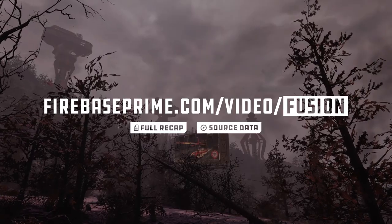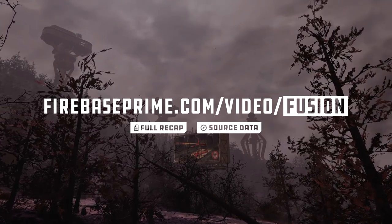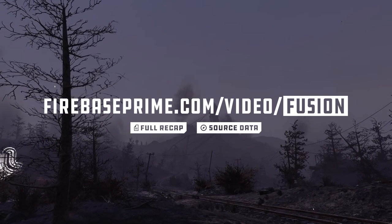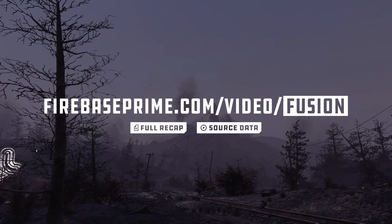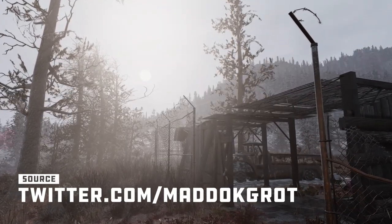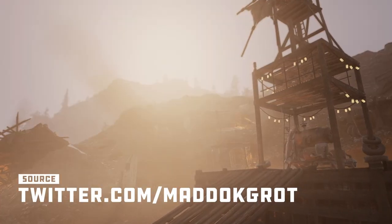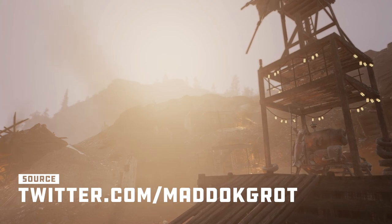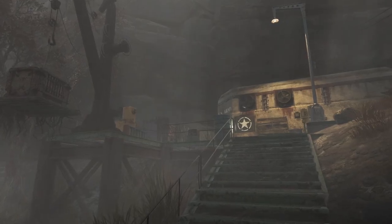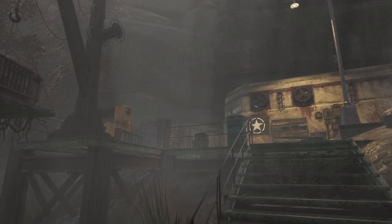As with the last episode, supplemental video notes and full-resolution exports of resource maps will be provided on the Firebase Prime website, which you can access at the URL currently being displayed. I've also included the link in the description down below. On a final note before we start, Twitter user MadDogGrot recently found references to a Fusion Core charging station in a PTS datamine. As that may have implications on what's about to be covered, I'll post a supplemental video after the item goes live and drop a card for it here. But without any further delay, let's get into it.